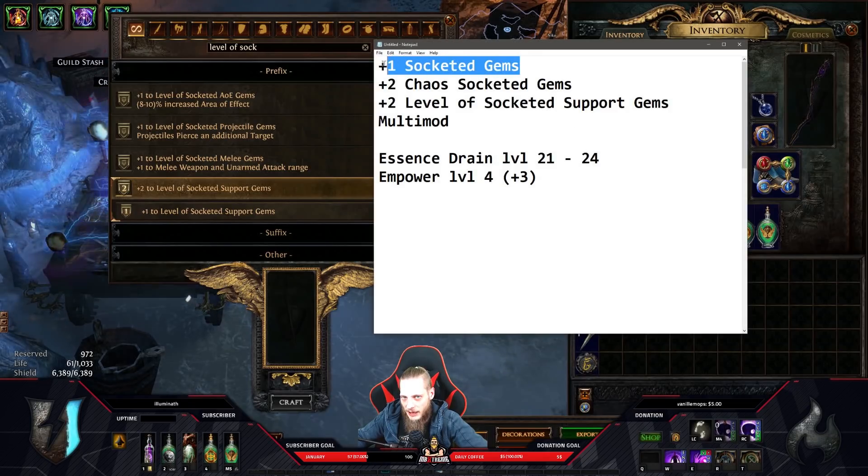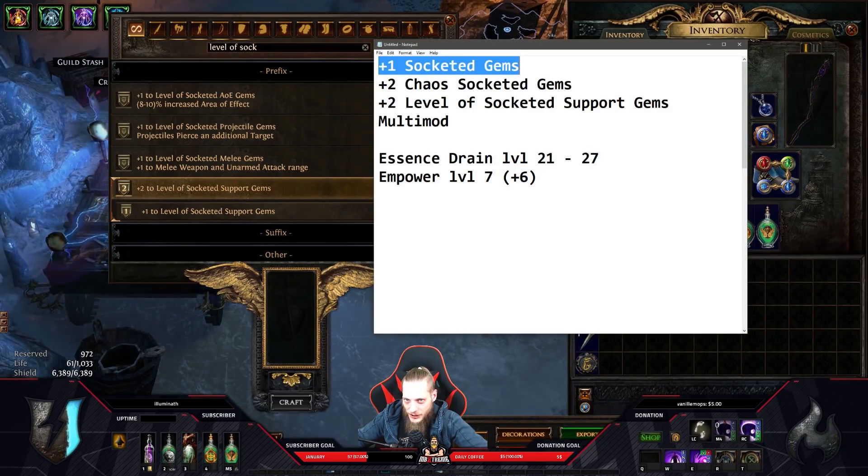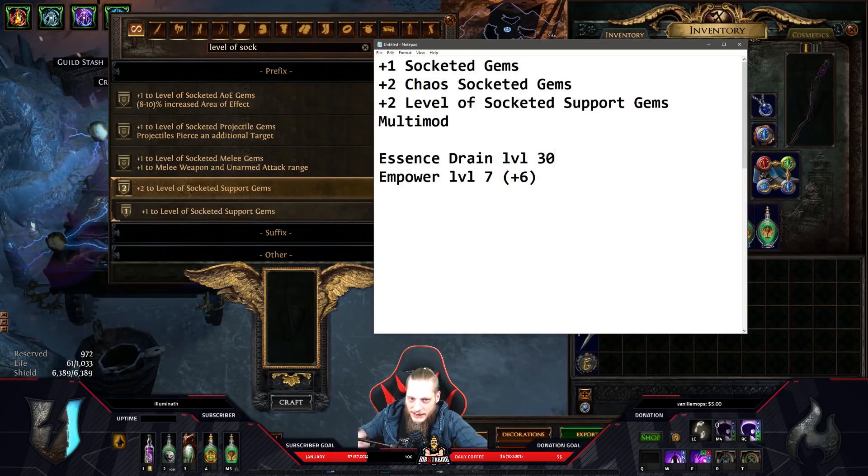In the perfect scenario: essence drain level 21/20. With empower level four that's plus three, making it level 24. Then plus one level of socketed gems and plus two level of socketed support gems makes empower effectively level seven, giving plus six base levels. Your essence drain gem at 21 plus six equals level 27, then plus one socketed gems and plus two chaos gems brings it to level 30.